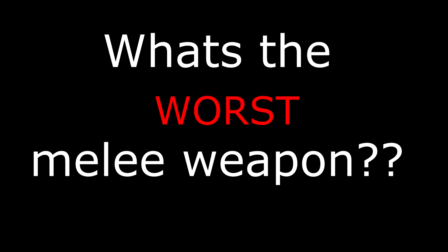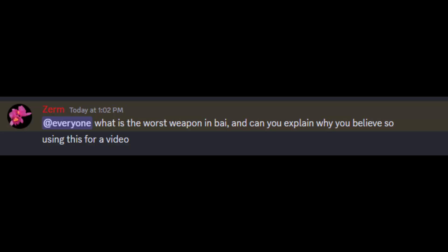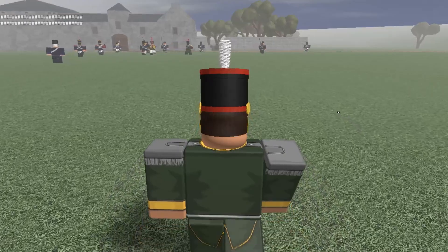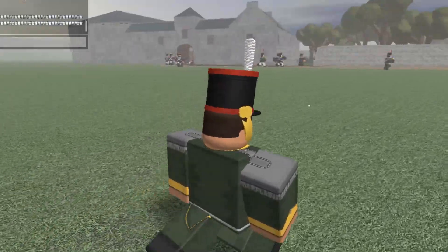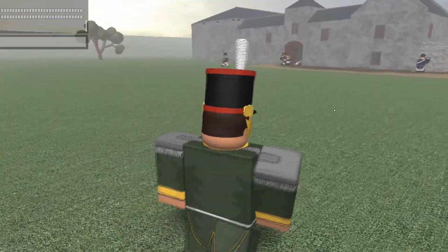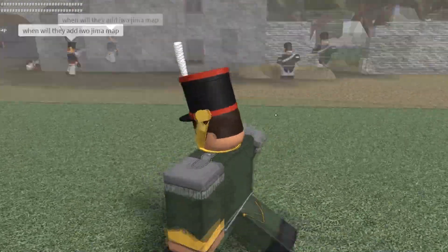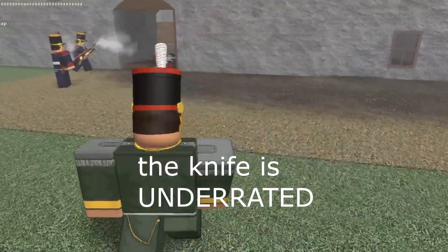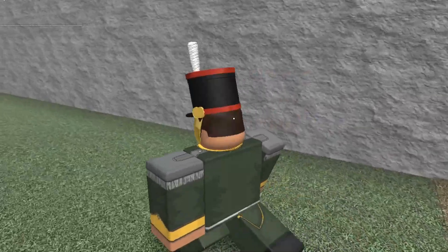Now, time for the worst Blood and Iron weapon. This was a tough choice because a lot of the worst weapons have their ups and downs, so I asked the one-percent battery server — link in the description — what they thought was the worst Blood and Iron weapon. Many of them said the knife or sickle, and while I can see why — the inability to block, awful range, and a five-hit kill damage — the fact that you can become lightning fast with the knife, as well as having a really fast swing speed, makes it underrated in my opinion.